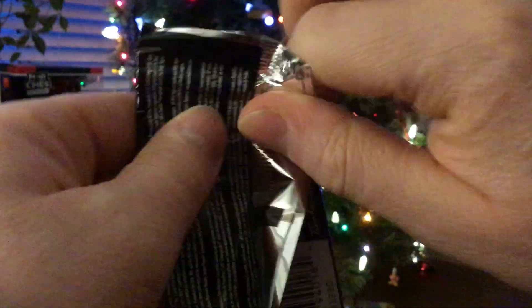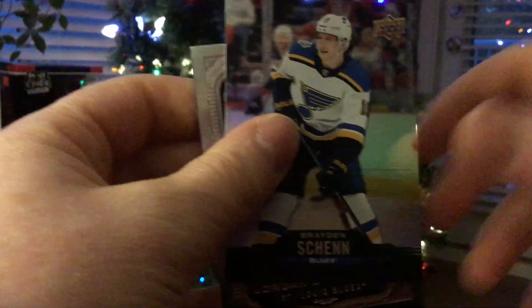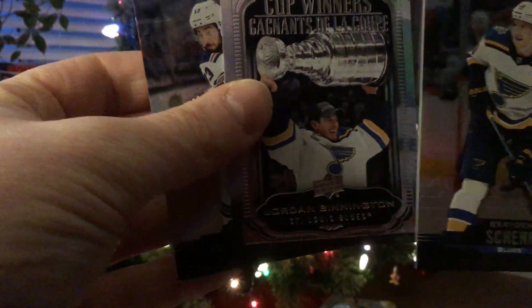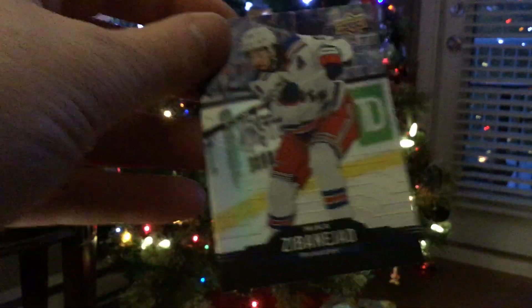Pack number two. Let's see if we can get a redemption here. We've got a cup of Jordan Bennington. It's a Benajad. Nice.